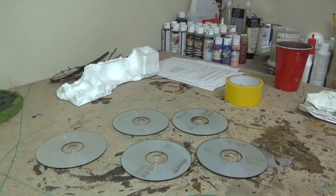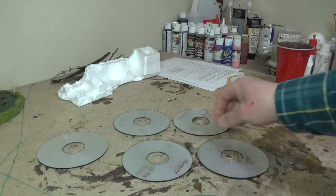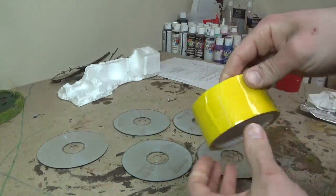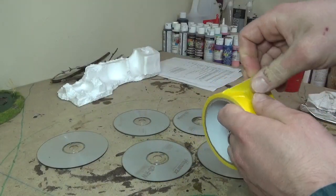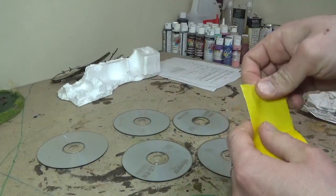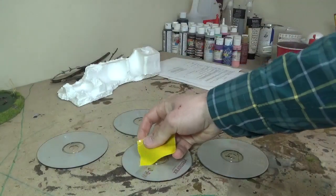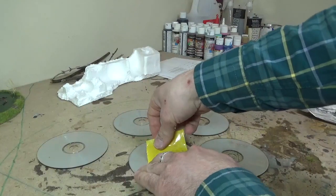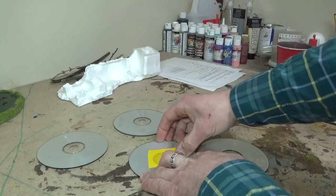Here are our CDs, and the first thing we need to do is deal with these horrible holes in the middle. I've got some duct tape — it doesn't have to be yellow, just use the normal silver stuff. All I'm doing is ripping a piece and taping over the hole. Not rocket surgery — I'm just going to do that on all five of them.